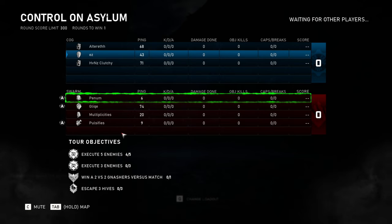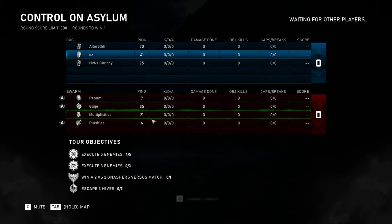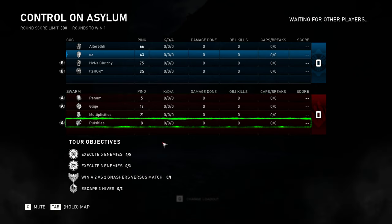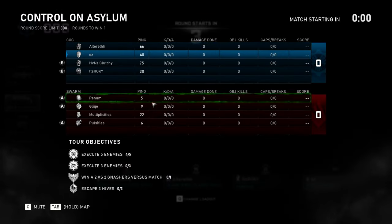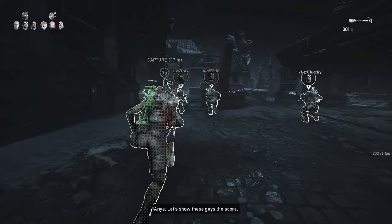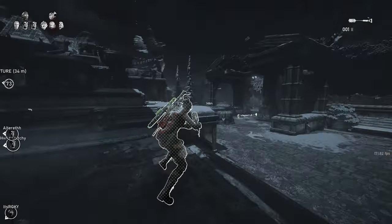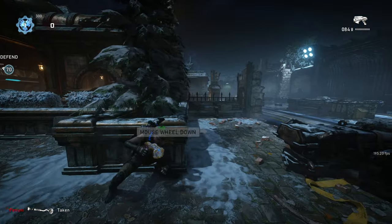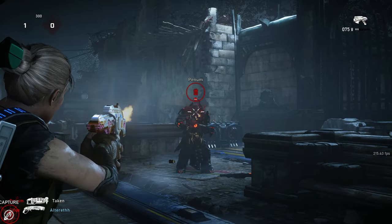Yo what is up guys, so in this video we are running up some Control Asylum against a three-stack that look like they're sweaties. We're gonna make this video a bit different on how to beat these type of players as a solo. First thing up, you always want to play for the power weapon that you're good at. There's three kids playing for sniper — I love that, that's my weapon — but drop shot needs to get played for as well.